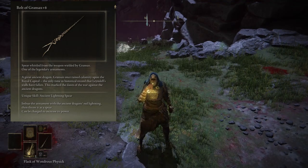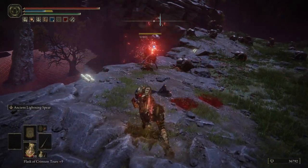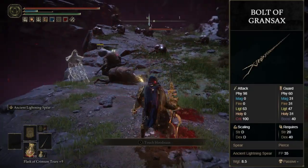Not only that, but it has a unique ability called the ancient lightning spear, where basically you throw a bolt of lightning at your enemies. So if you really want a cool weapon, I highly suggest the Bolt of Gransax, which is what we'll be looking at today.